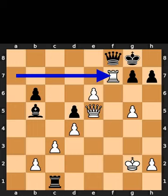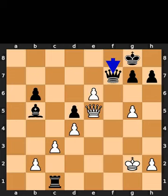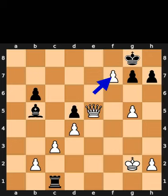White plays rook to f7. Black takes the rook on f7 using the queen. White takes the queen on f7 using the pawn with check.